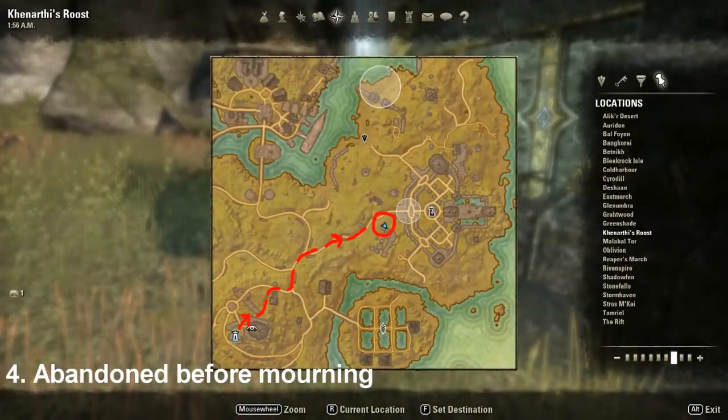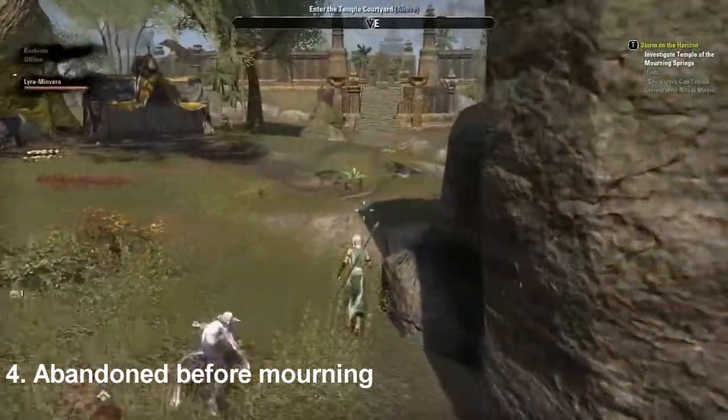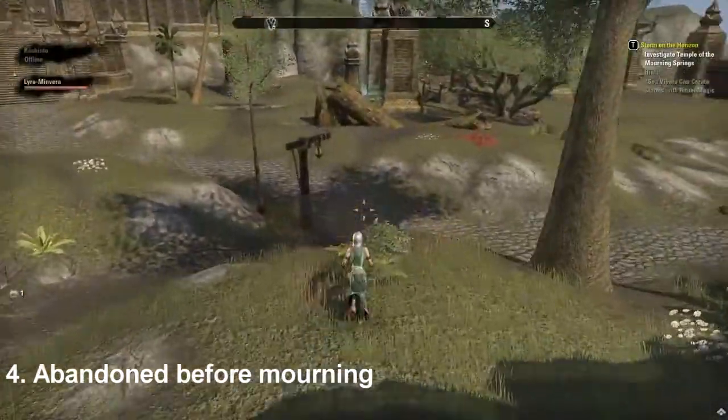Number four, Abandoned Before Morning is on the eastern part of the map near the entrance to the Morning Springs. It can easily be spotted following the road, so just stay on the main road and you'll be able to see it on the right side.